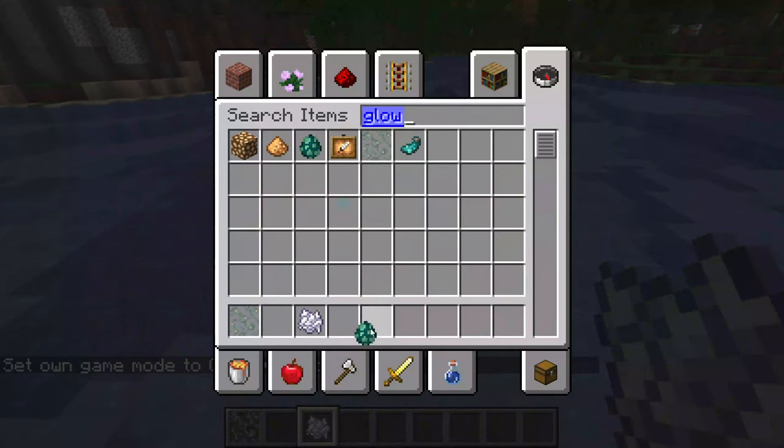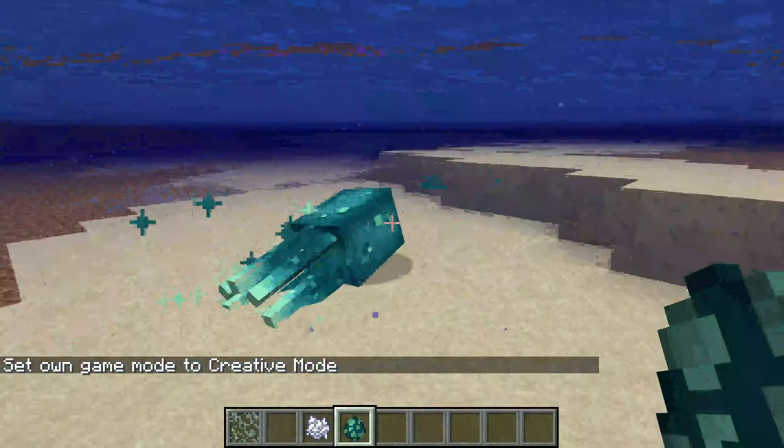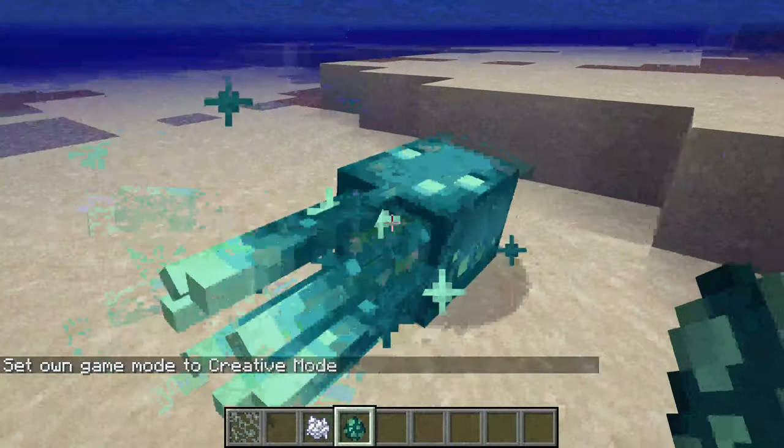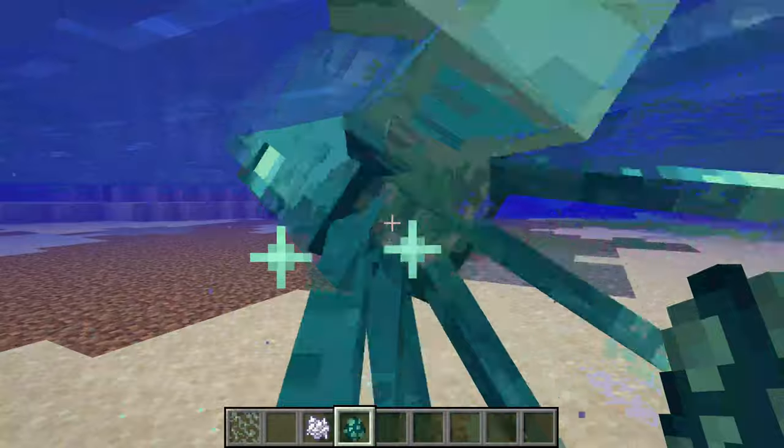The glow squid is right over here. If you put it down here you can see it looks cool, but it doesn't really do anything — it's just like a re-textured squid, and you can see it's glowing.